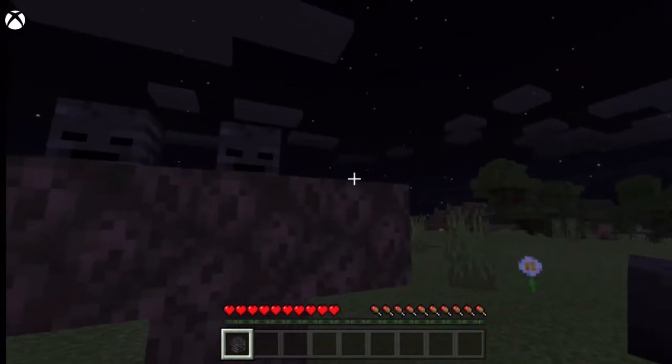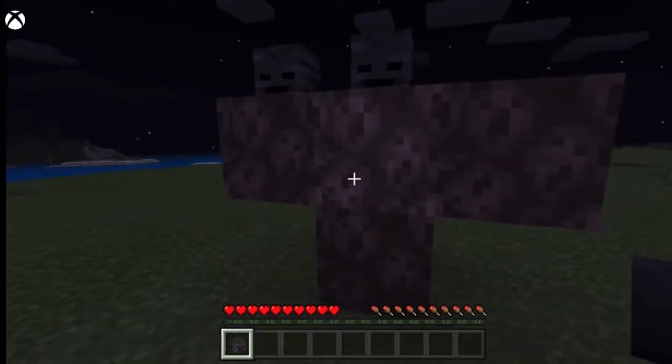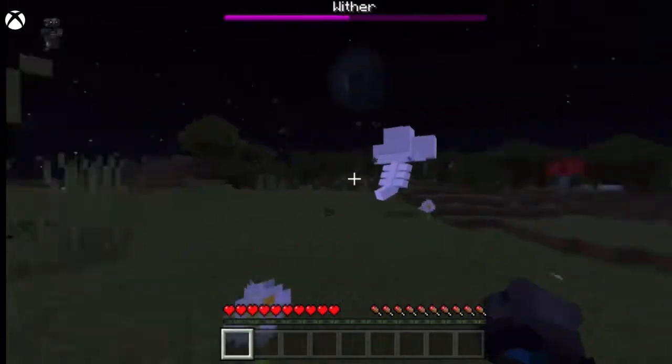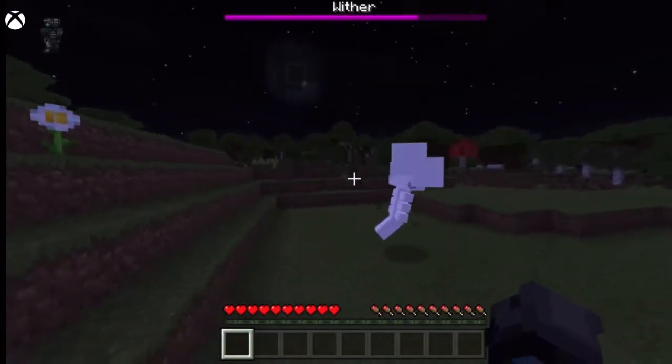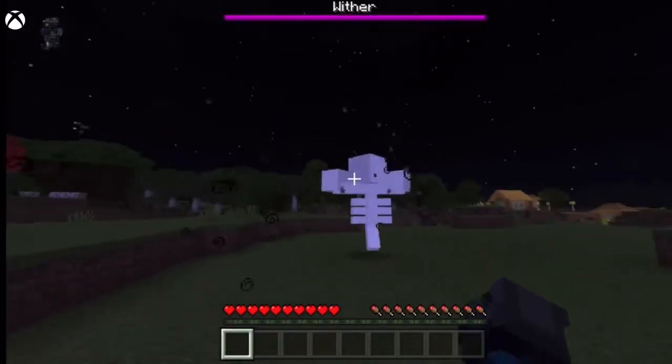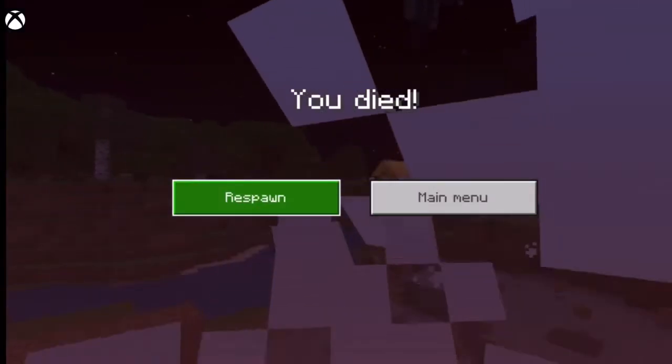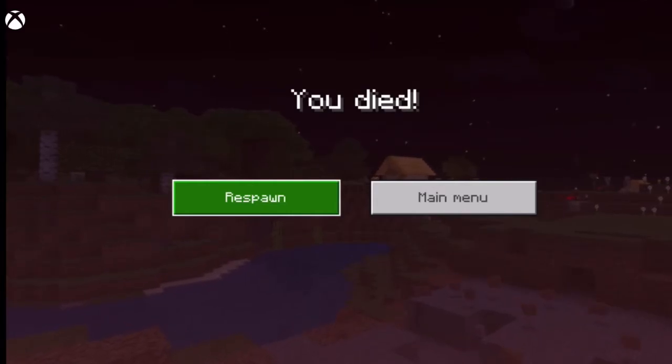To do the Wither, you get three Wither skeleton skulls, which you'll get by just killing Wither skeletons, and then four bits of soul sand. You put that together and look how beautiful he looks — and he just runs away. I don't know what's going on, and that's why you need armor.